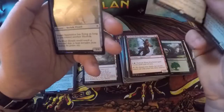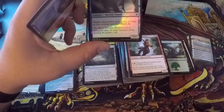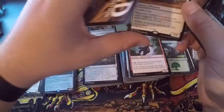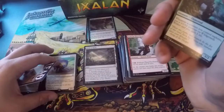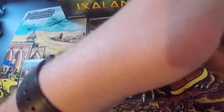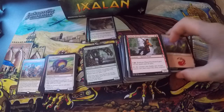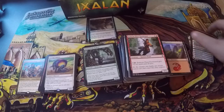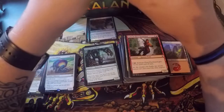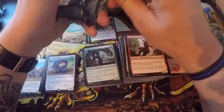Goring Ceratops as the rare, and a foil Shaper Apprentice — common card. Shaper Apprentice has flying as long as you control another merfolk, two-drop 2/1, or one and a blue. I call it however — everybody calls casting cost differently and I have no shame in calling it my own way. We can all live in prosperity no matter how we call it.